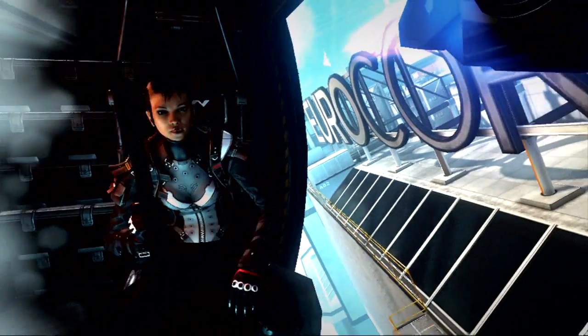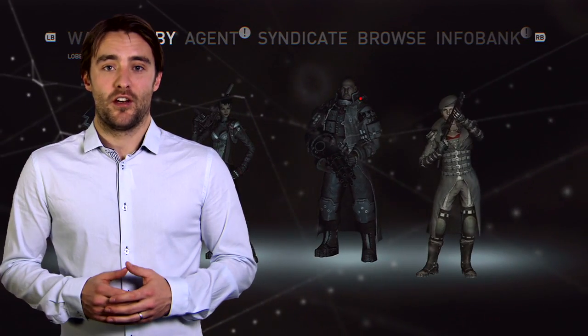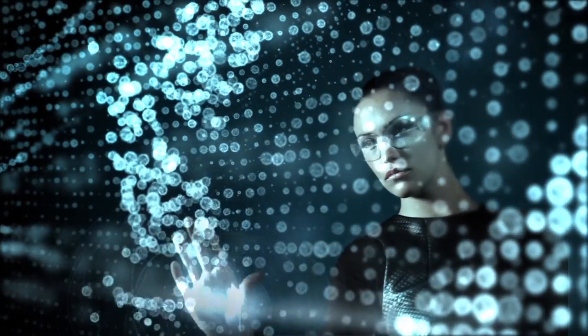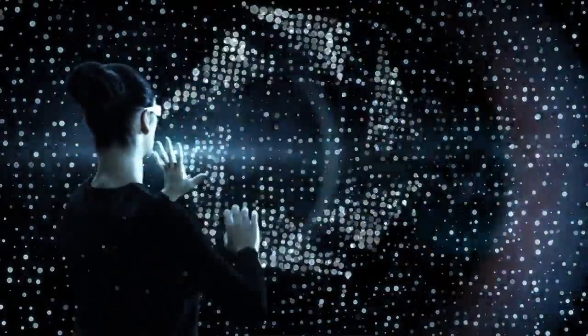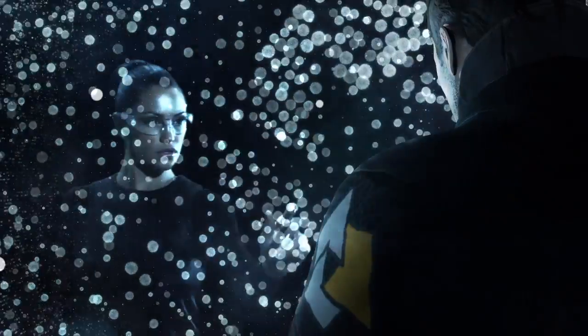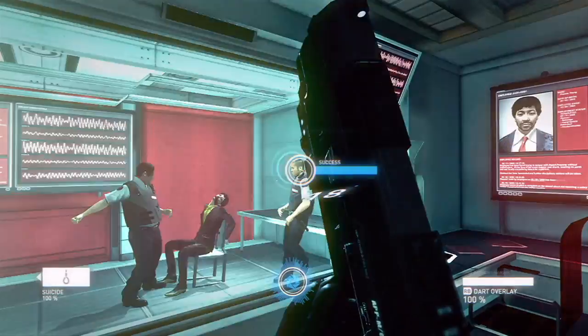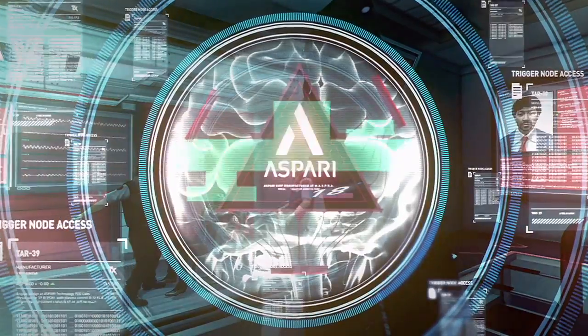Syndicate Co-op is set in the near future of 2069. You play as one of four new agent characters, working for upstart syndicate Wolf Weston, and you're fitted with the latest prototype chip, the Dart 6. A weaponized version of the consumer chip, the Dart 6 allows you to breach objects in the digital world, including the chips of your enemies.